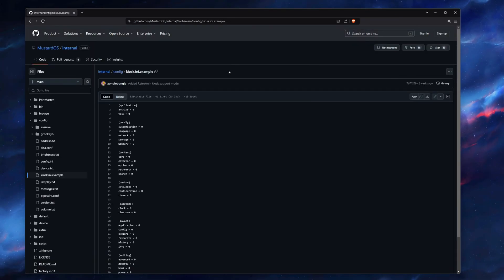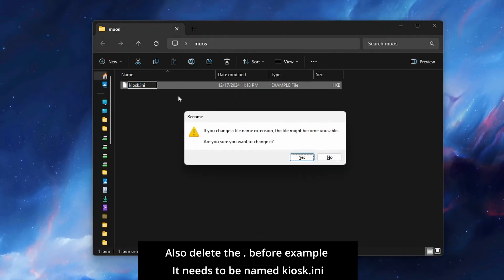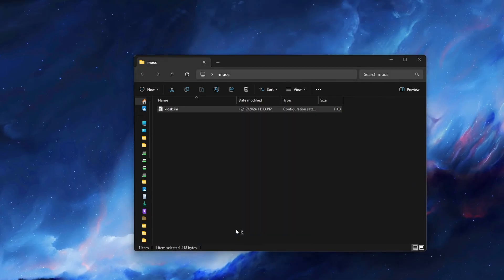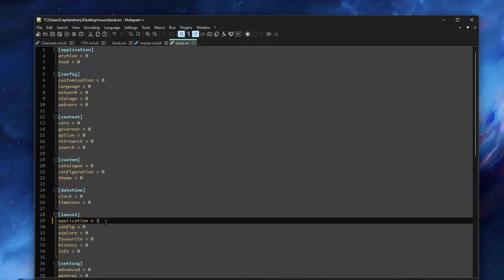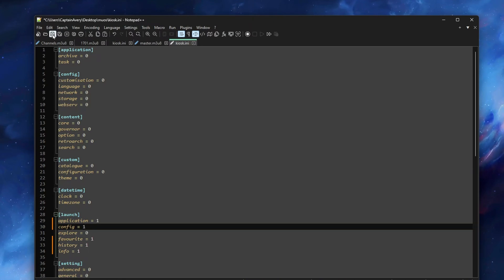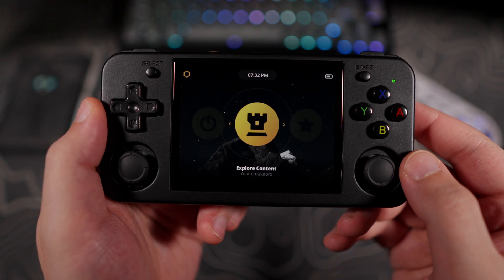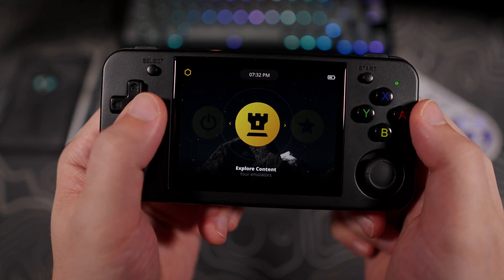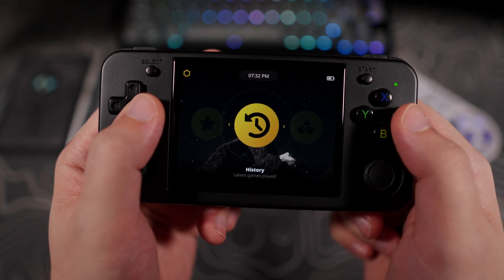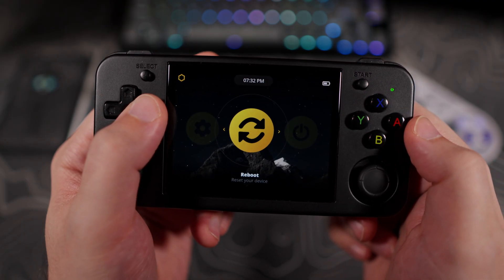If you want to download the template, click the example link and click the Download button on that page. You must rename the file and delete the word "example" that shows up at the end. Then you can edit the file and change any of the zeros to the right of the feature you want disabled to the number 1. Once you have done that, save the file and place it in the MuOS folder on SD card 1.